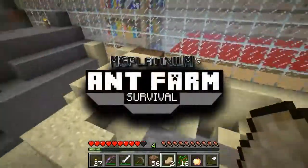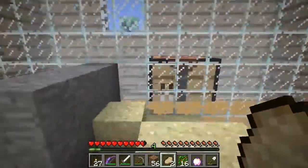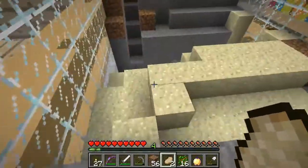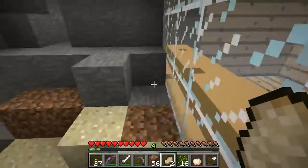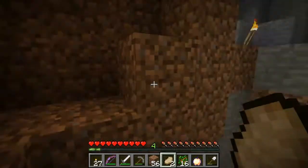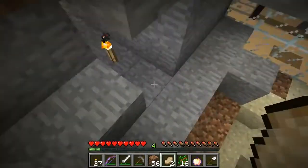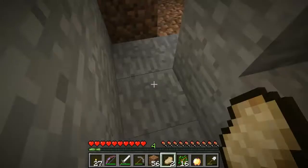Hey guys, welcome back, we're on the ant farm, it's episode 32. If you remember, last time we were trying to find any other leftover mob spawns. We know we've still got that skeleton one next to base, torched up next to the piggy farm. We also finished the piggy farm last time — the final structure looked epic. Basically, when I was in here I heard a zombie, so we're trying to find any hostile mob spawners we've left — there are 18 in total.